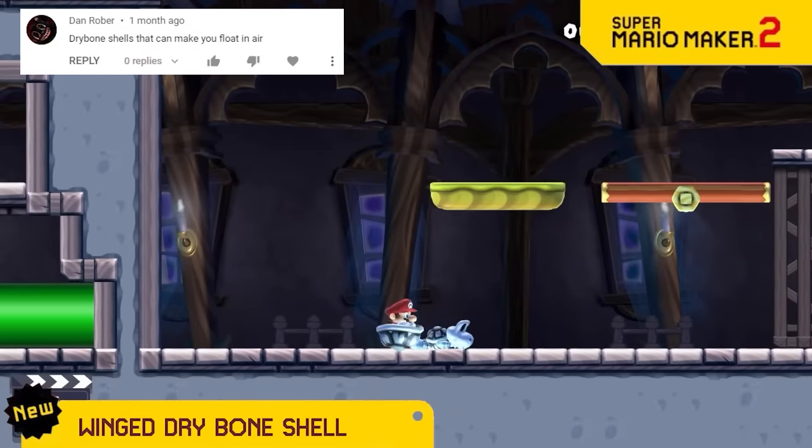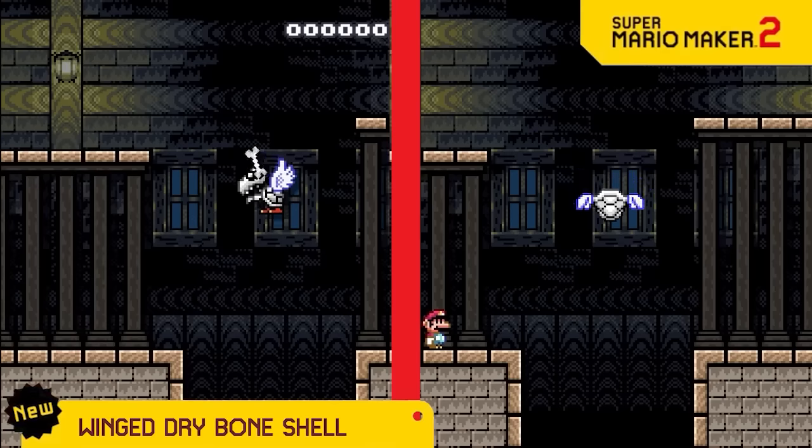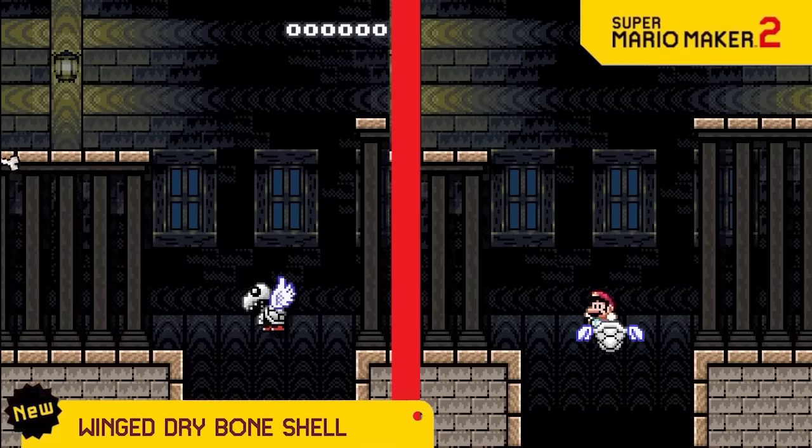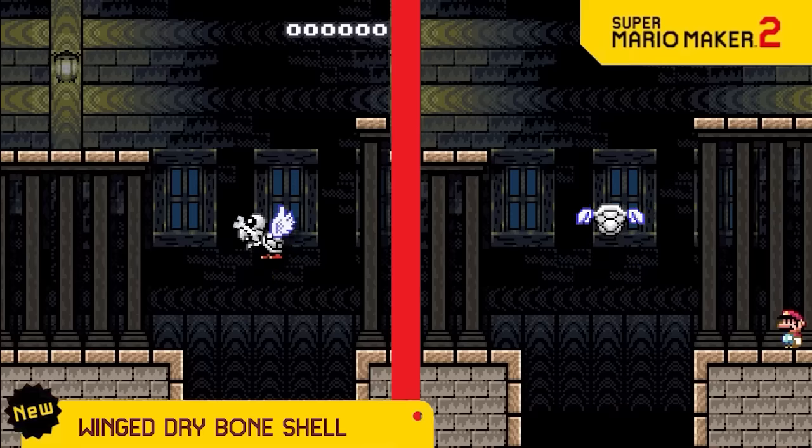The Dry Bones shell is so fun because it lets you pretend you're a Dry Bones. So now we're adding the winged Dry Bones shell, which lets you pretend you're a winged Dry Bones that floats up and down. Doesn't this look amazing?